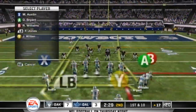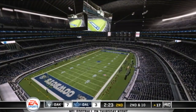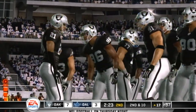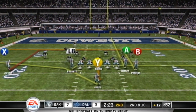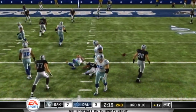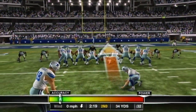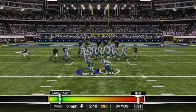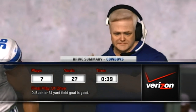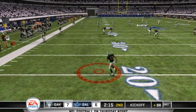First down, ten to go. Flips it out short — incomplete pass. Second down coming up. He's crushed as he lets it go; Austin was his intended target. Third down and ten to go. He splits the uprights — the score is now Cowboys six, Raiders seven. Time to take a look at the drive summary presented by Verizon.